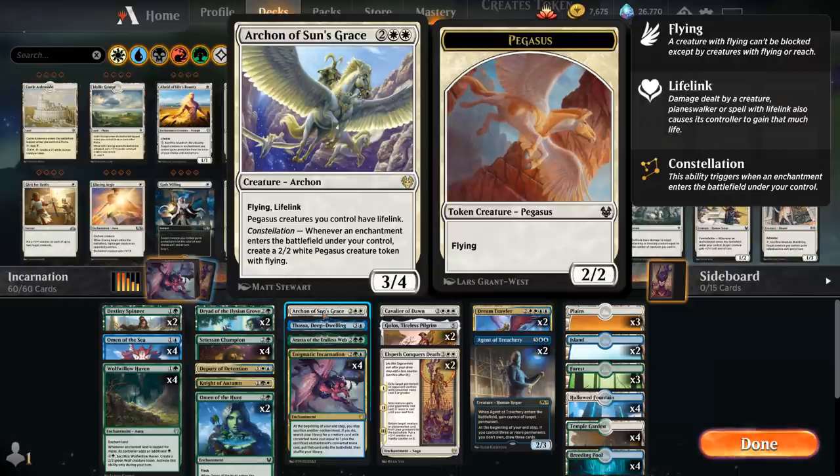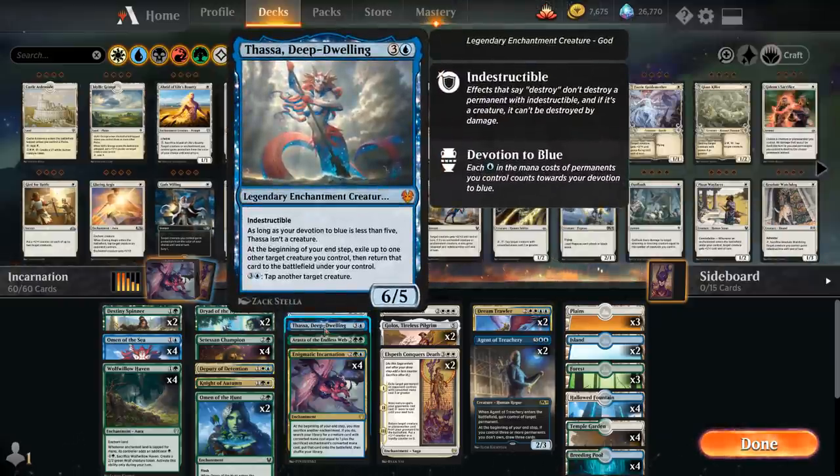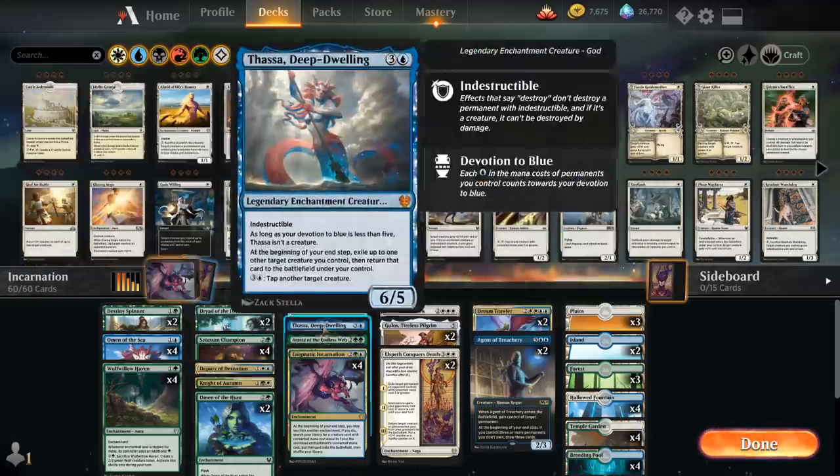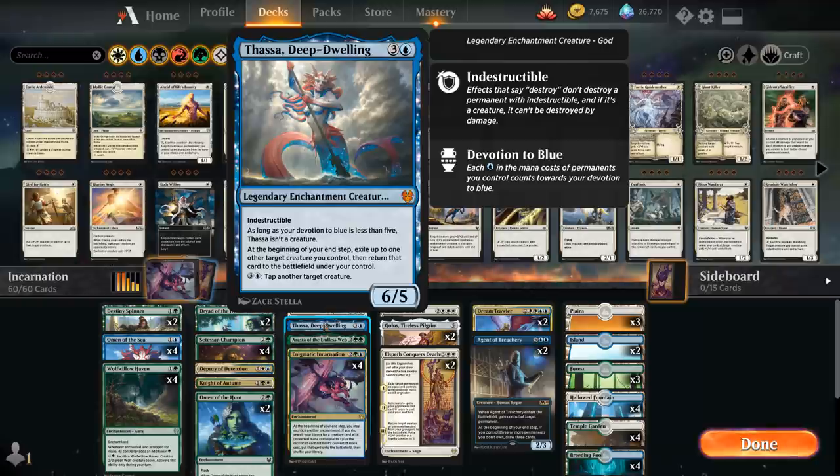Another four-mana creature we can search up is Thassa, Deep-Dwelling, which counts as a creature when searching with Incarnation even if we don't have enough devotion. Thassa also counts as an enchantment so it can trigger constellation for the Champion and Archon. Its ability at the beginning of our end step exiles up to one other target creature we control and returns it — great alongside enter-the-battlefield abilities, which we have a number of in the deck including Deputy and Knight of Autumn.